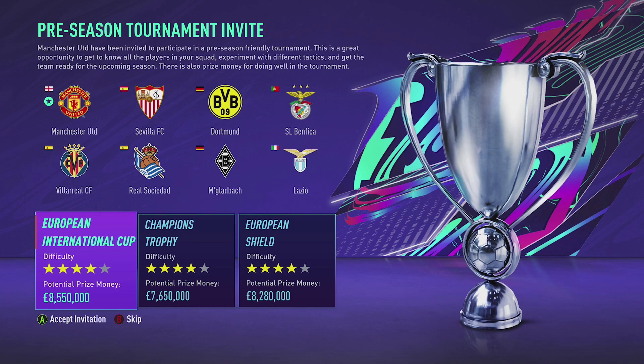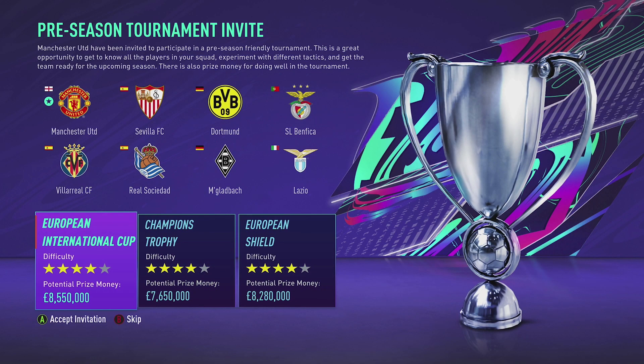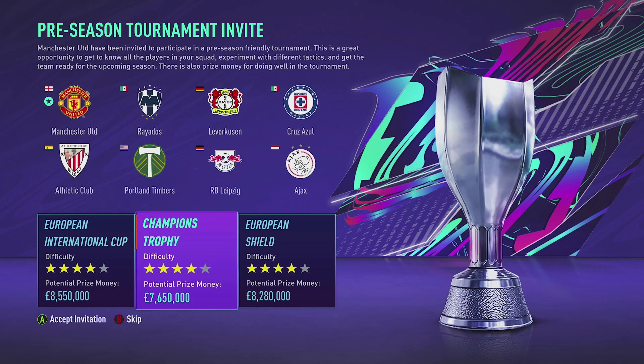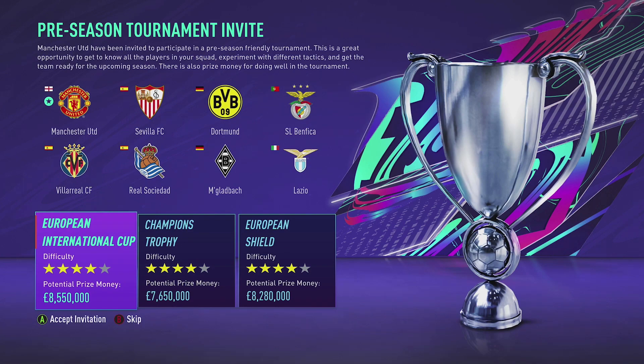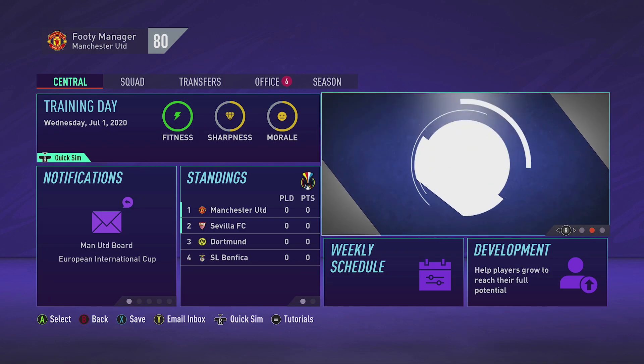Generally I like to go for the most money — it's pretty straightforward. So clearly the European Shield and European International Cup offer similar money, then the Championship Trophy. You could argue you should be winning that with United, confirms 7.6 million, but I always like to go with the most money regardless. We're going to simulate all of pre-season and focus on transfers to get into the Premier League as quick as we can. The manager gets a number one kit, but that is given to De Gea.